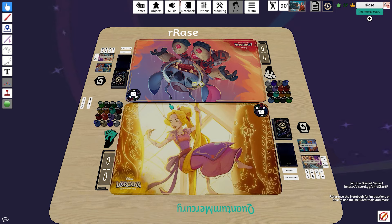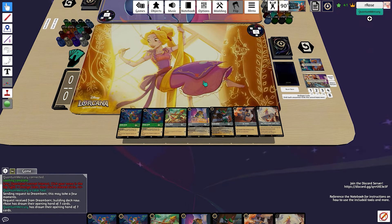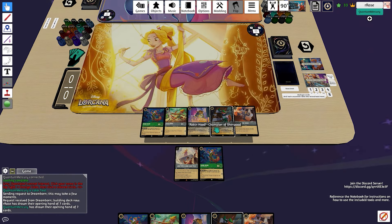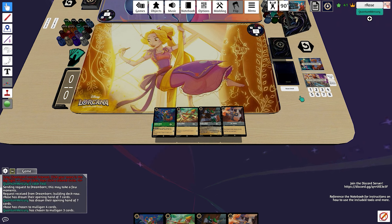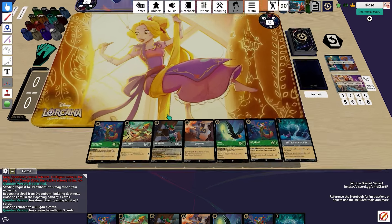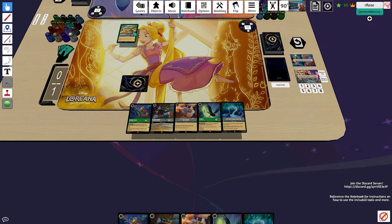Hey everybody, Quantum back here. In this video we're going to be taking a look at some gameplay using the Emerald Steel Robin Hood themed deck that I did a deck profile on prior to this video — link in the description if you haven't seen that. It gives you some insight into how we built this deck and some of the decisions we've made. We're going to be playing a best of three. My friend is on an Amber Ruby location-based deck, similar to what Talman Purple played with, obviously with some Shimmering Skies upgrades, so you'll be able to see how that deck may adapt into the new meta on my friend's side.